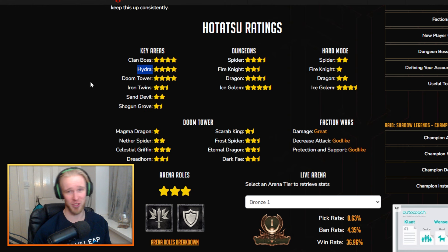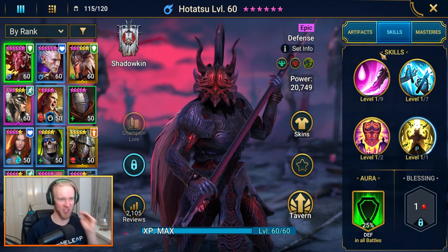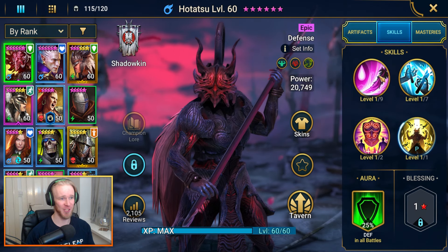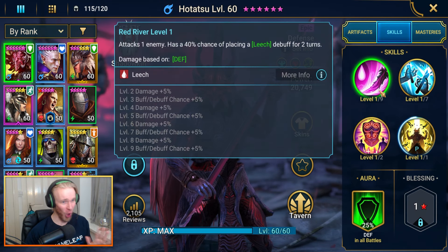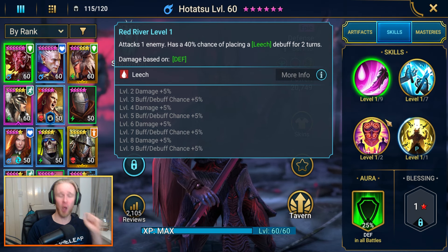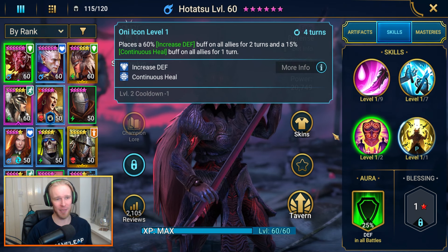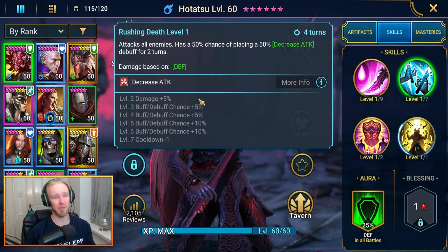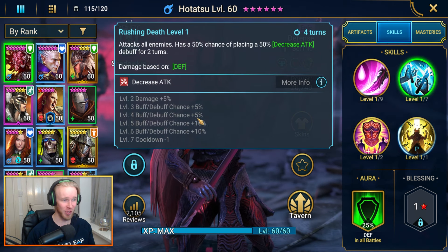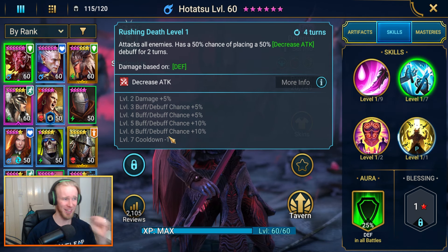I'm literally just waiting for the next champion training tournament to start, then I'm going to throw some epic skill books into Hitatsu and see where they land. All we're hoping for is that they do not go into the A1 — that would be awful. We want at least one to go into his A3 so we instantly get that reduced cooldown, and then as many as possible into the A2, mostly for the increased debuff chance.